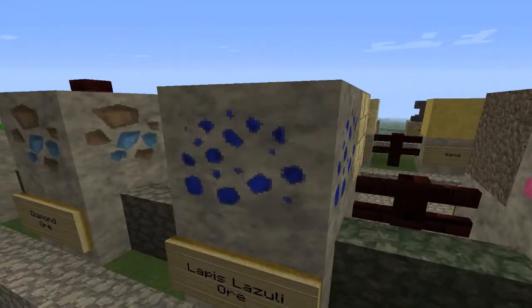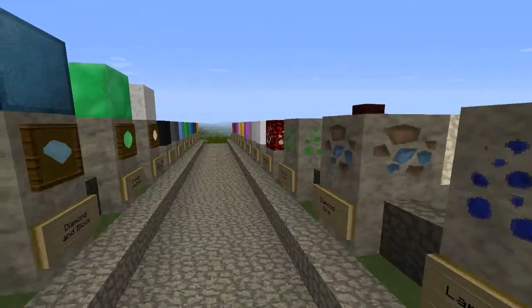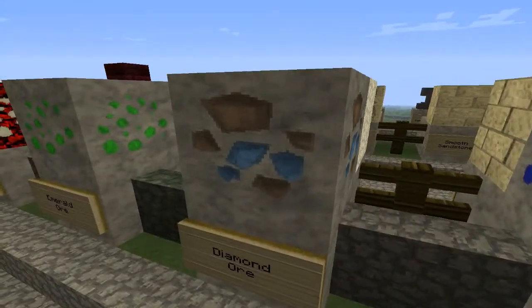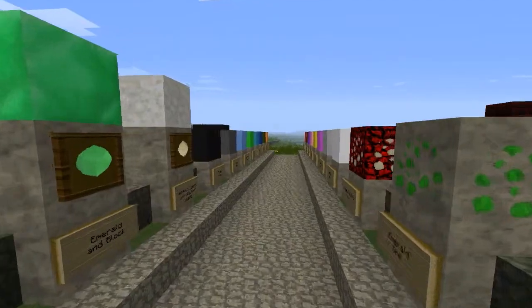Pinkstone isn't actually something I remember from RuneScape — it's just redstone. And there are some blue things; that's Lapis Lazuli. And this is diamond, also known as blue chocolate.